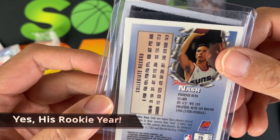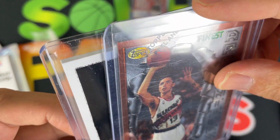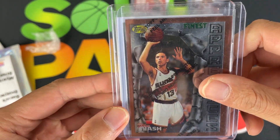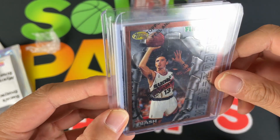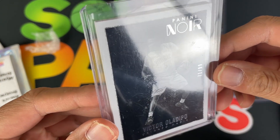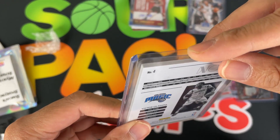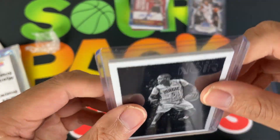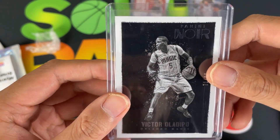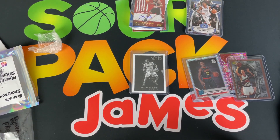We got a Topps Finest Steve Nash Apprentices card from 1995 — still has the protective coating, love that. Then we finish off with a Victor Oladipo Noir, numbered 71 out of 99, back when he was with the Magic. I love the Noir cards especially in hand — I don't usually get this product, so I really appreciate the premium feel. That is the mystery pack — hope you guys enjoyed the video. Links are down below for all three repacks.